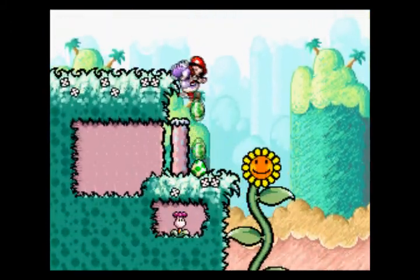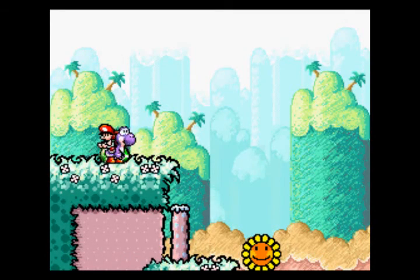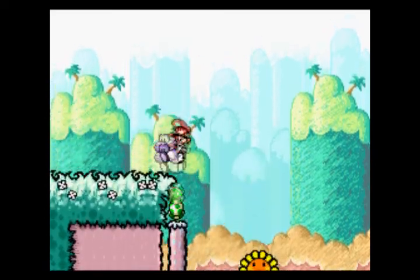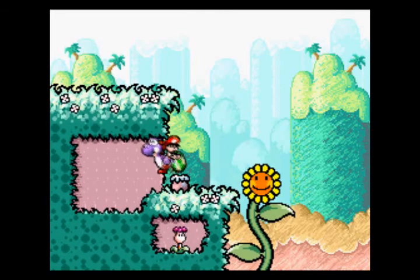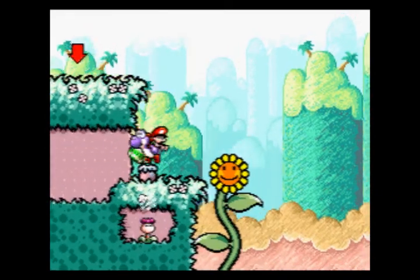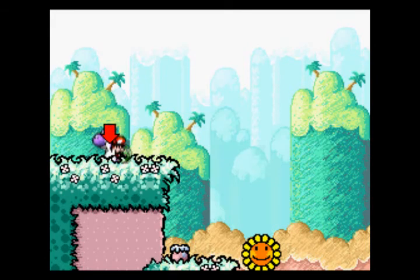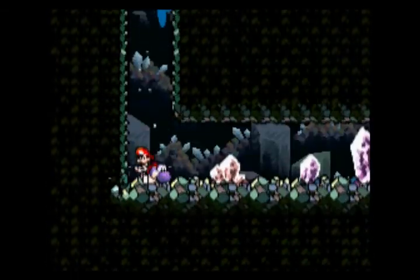Up here is an interesting structure. We have an invisible winged cloud here with a one-up and no more stars. Pound this post down exactly twice. We need to get in here, but as you'll see, there's a hidden cloud in here with a switch, and you need to get back up top. If you had pounded this down all the way, you would not have been able to get up here. That's also kind of mean in hindsight — the good news is, this is actually optional.